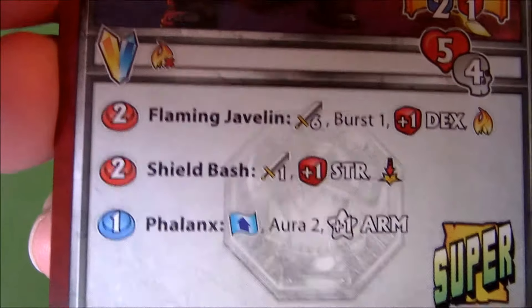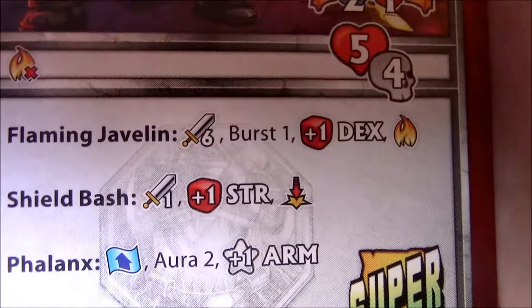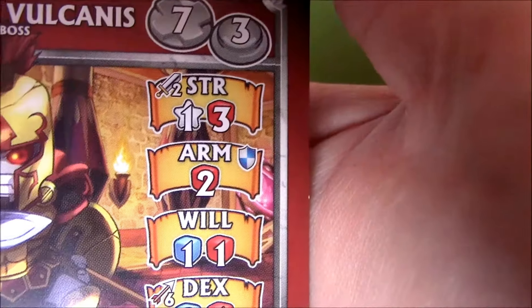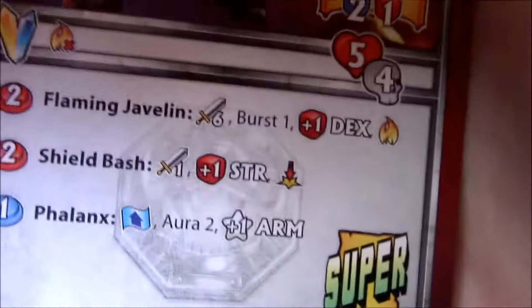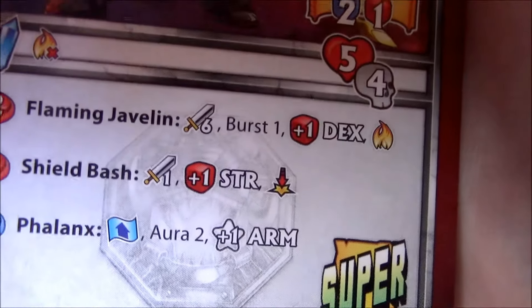His offensive action is Shield Bash — melee one of course — with a plus one red strength, so that's one star four red. But it's a range of one instead of two, and it does knock down.